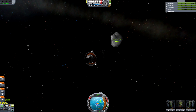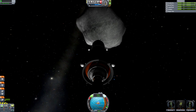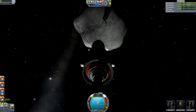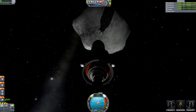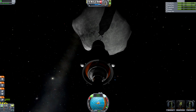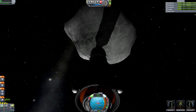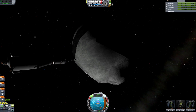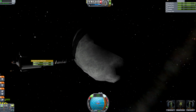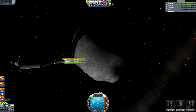Here's docking in a nutshell. You come close, use RCS to slow down to a crawl, and bring your prograde marker directly over the target marker and slowly, gently, just kinda do that. That tends to work. Congratulations — you are docked! You probably aren't oriented correctly to do any asteroid redirecting business yet, however.